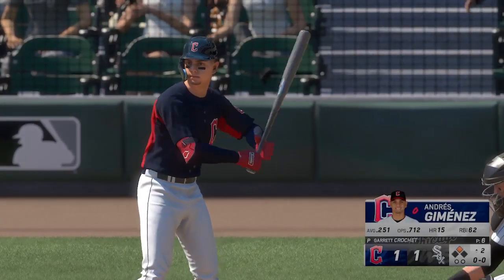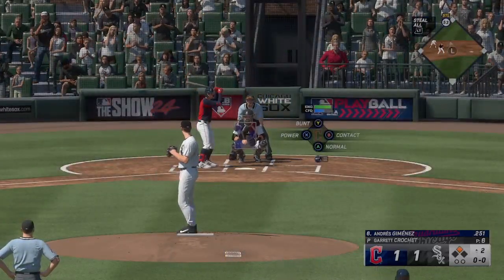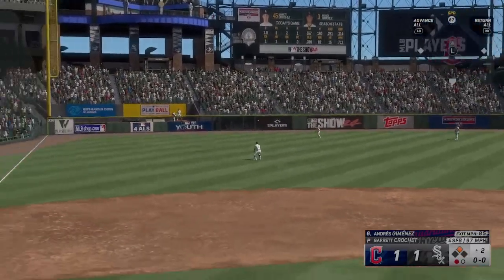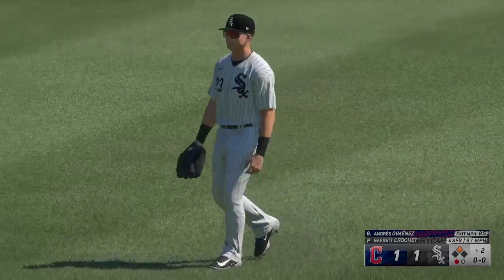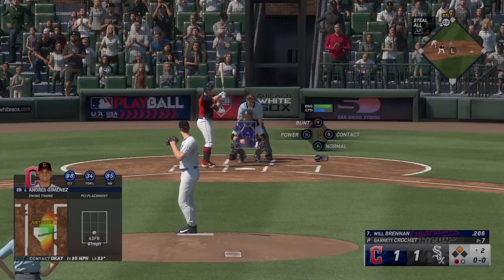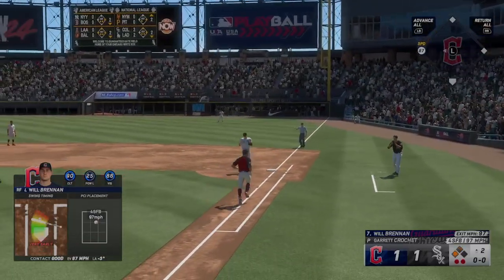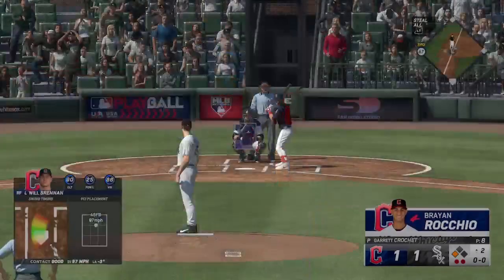New inning getting started. Now it's the second baseman, Andres Jimenez. The pitch — in the air, left side. Benintendi moving under it. Out number one on the grab. Will Brennan digs in. On the ground to first and he takes it himself for the out. Not a bad outcome in that spot. The runner moves up to third, and now they have a chance to drive in the go-ahead run.